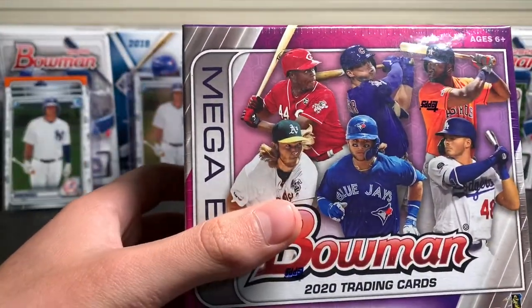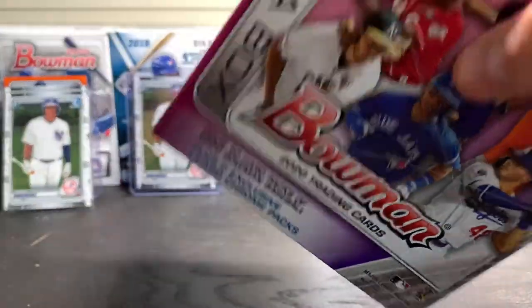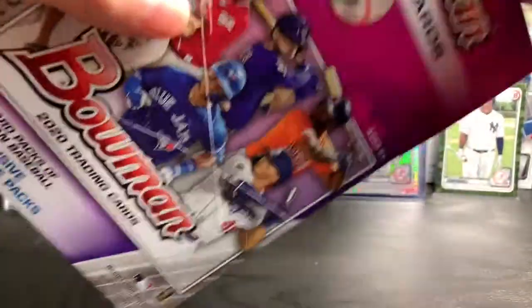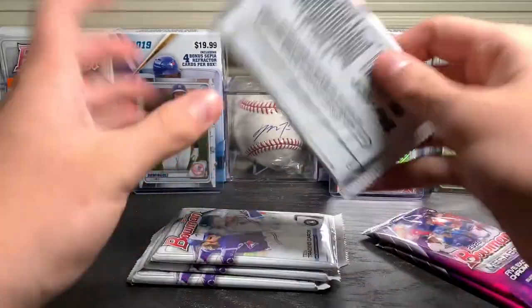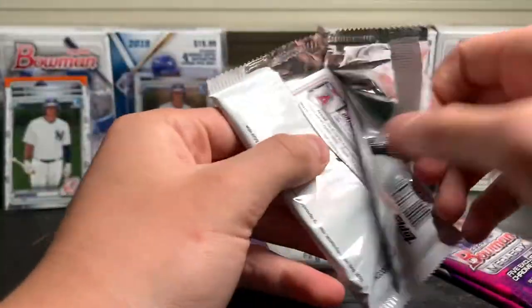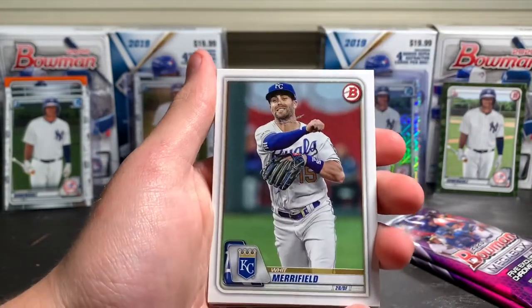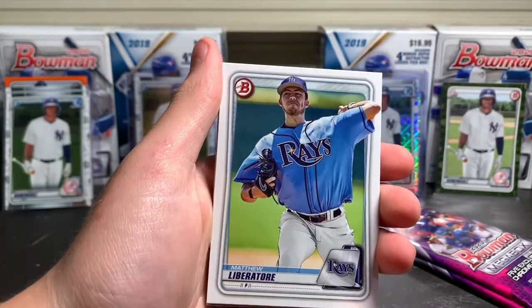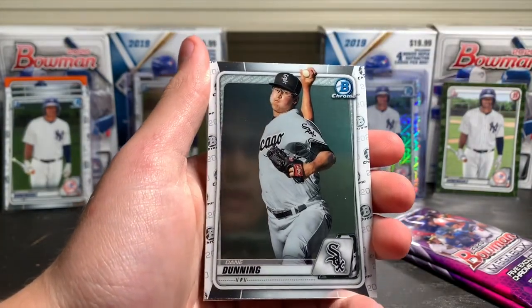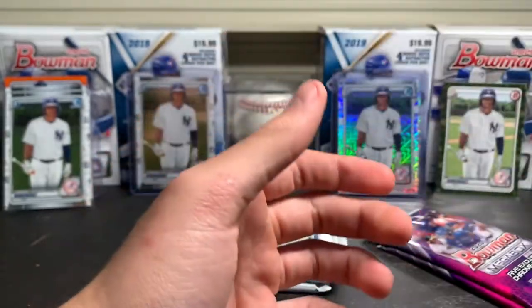Next mega box. Let's see if we can find one of those chrome on-card autographs in this box. I'm feeling it — this is the one. Got our two mojo packs and four base packs. In the first pack we got Shohei Ohtani on the back, a Yusniel Diaz chrome rookie, Tim Anderson, Whit Merrifield, a nice Adley Rutschman, Tanner Houck, Matthew Liberatore, a Dane Dunning chrome, Drew Waters chrome, Jordan Yamamoto, and a Shohei Ohtani to end off the pack.